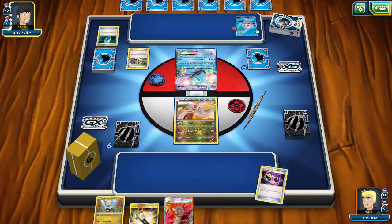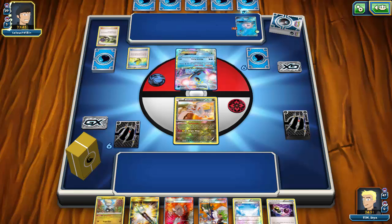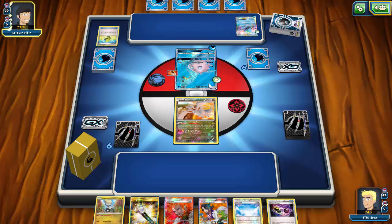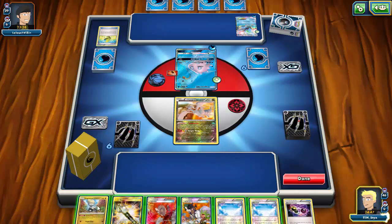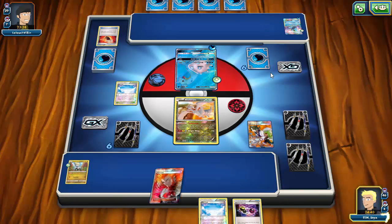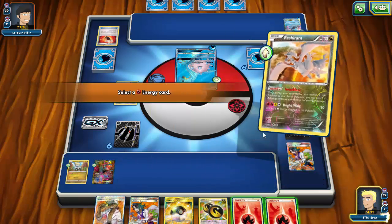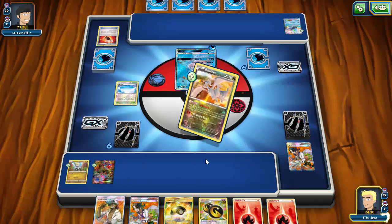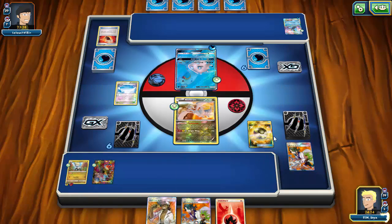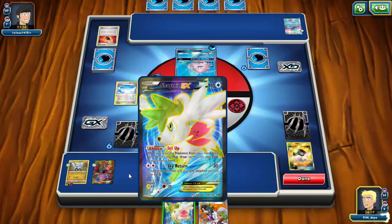I draw into something that's going to make me get rid of quite a bit of stuff. I have a draw supporter but in the process I'll be getting rid of my Special Charge and a Lysandre. Let's play the Sky Field, Sycamore - get rid of another Sky Field which I definitely didn't want to do. I get an Ultra Ball so let's grab the Hydreigon, go ahead and Turbo Blaze onto the Jangmo-o, play the Double Dragon, then Ultra Ball to grab a Shaman.